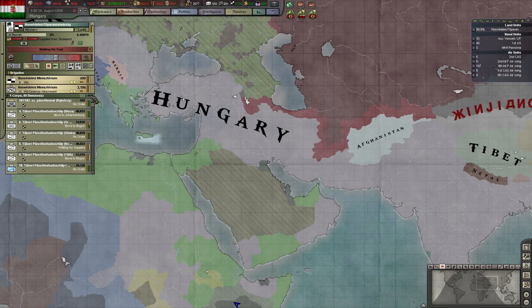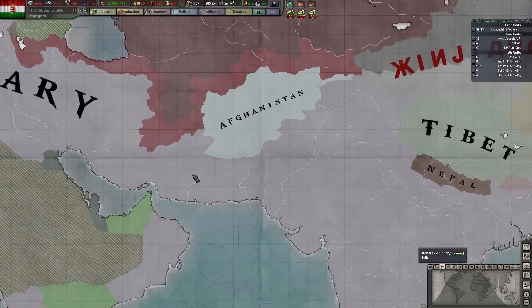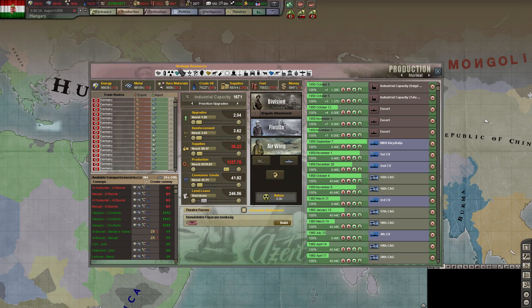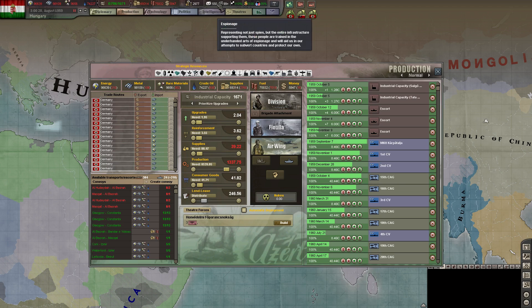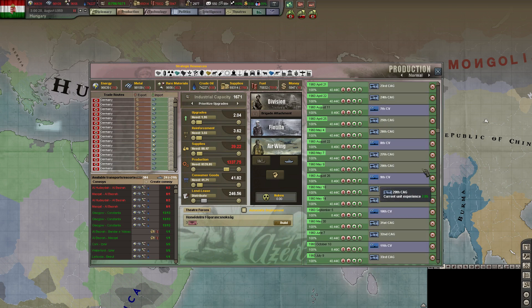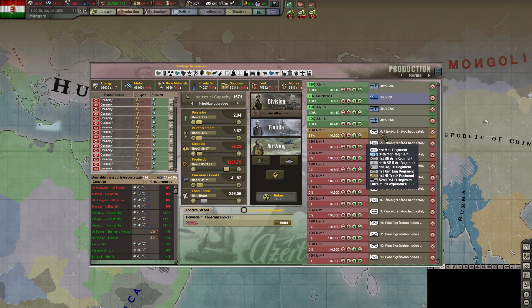We have over 2 million units, 89 divisions — lots of troops there. We produce over 1,600 industrial capacity. We have almost 3,000 in manpower. Loads of tech. We have a bunch of carriers that we're going to be done building. We're making some more mechanized divisions that are going to be super heavies.